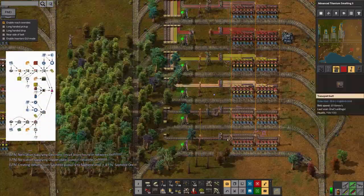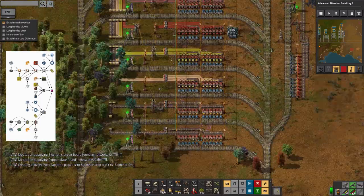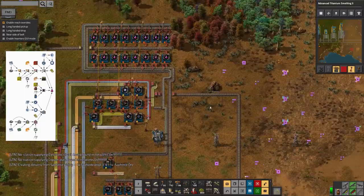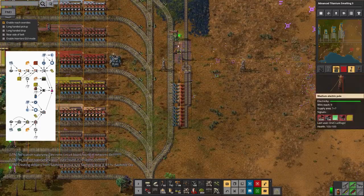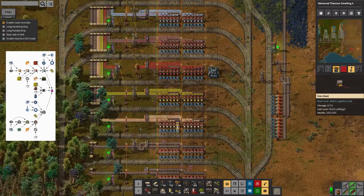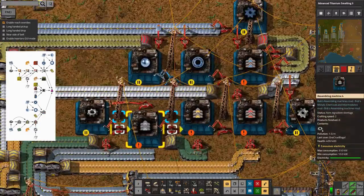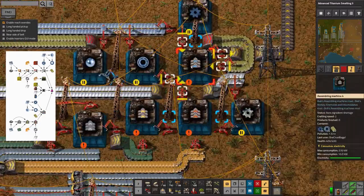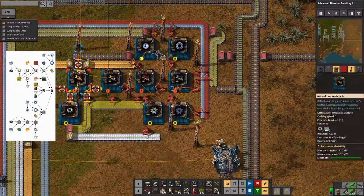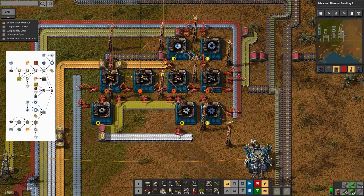Then here we've got the pink science, which is the next one I was planning to create, but I realized this one was actually simpler so I thought I'd do it first. As you can see there's an enormous number of different inputs - and another mistake where I forgot I needed electric engines, which are subtly different from electronic engineers. We're making all these different tiers of belts all the way up to blue, plus robot frames and filter inserters.